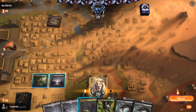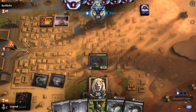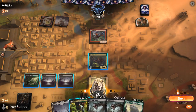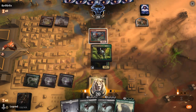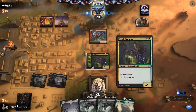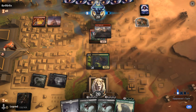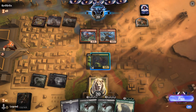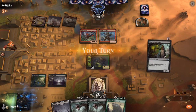We're on the play with what looks like a keepable hand — we'll need to find a sacrifice outlet at some point to transform Journey to Eternity, but we've got plenty of those between Fiend Artisan, Woe Strider, and Phyrexian Tower. Turn one Forgotten Cave, so this could be a goblin stack — and yep, there's a Wily Goblin. While our hand's not looking great, putting Journey on Skull Prophet is probably okay — it can hold off any hasty goblins and we can still mill ourselves for two. Sadly we milled Phyrexian Tower.